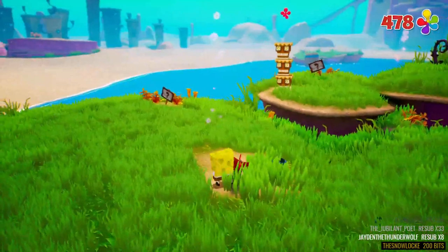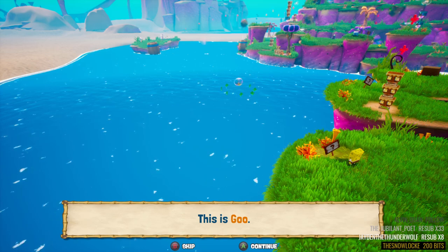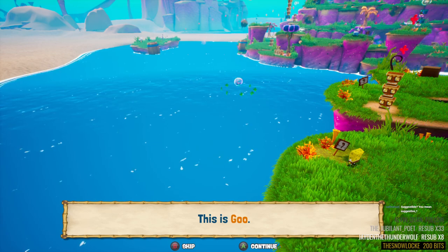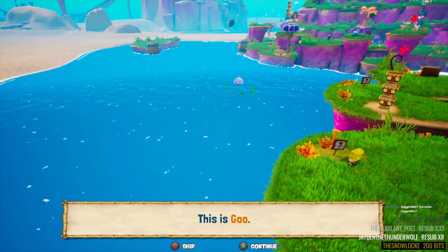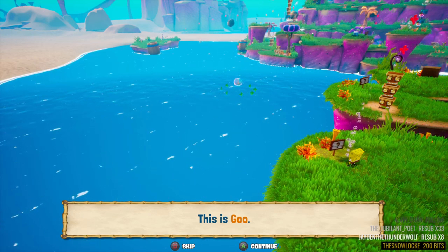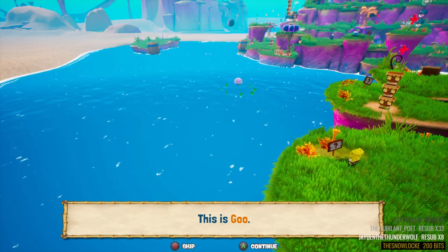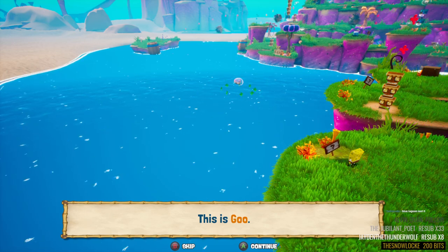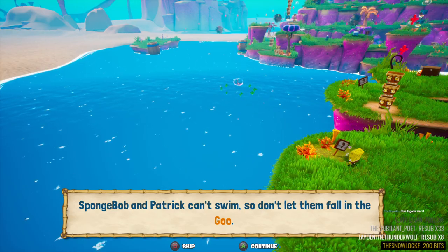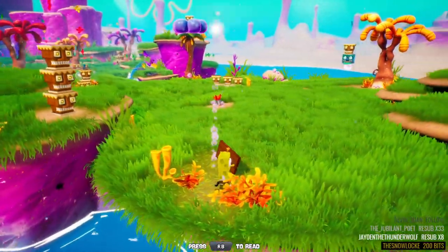Nice to know the robots go down in one hit though. This is goo — okay, I understand they're underwater and there's also water. I never really got that when I was younger or even now, but then again Goo Lagoon was the beach underwater. It's goo. SpongeBob and Patrick can't swim so don't let them fall in the goo. So let's not go in the goo.